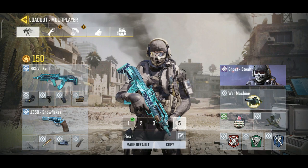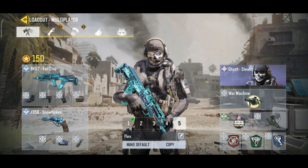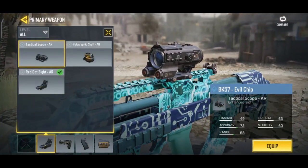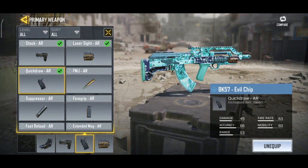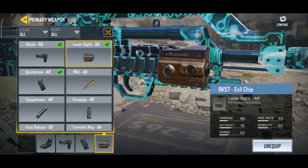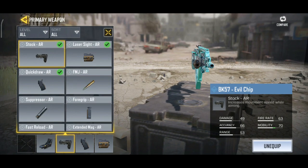Here is my class setup for the BK57. I like to use the Evil Chip skin. For the scope, I like to use the Red Dot Sight. I always run Quick Drop because I use Lightweight instead of Agile, so you always want to use Quick Drop. I like to use the Laser Sight because when I'm hip-firing, I need a tighter spread to hit more of my shots.